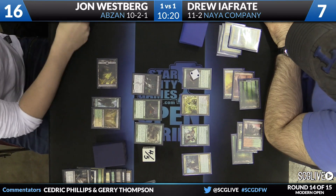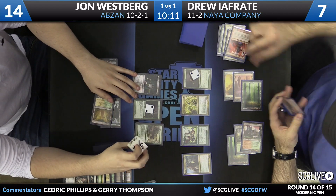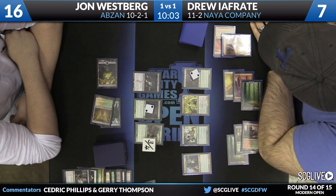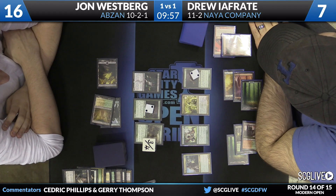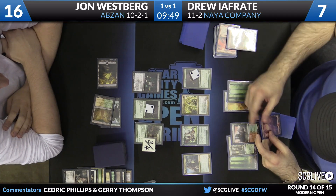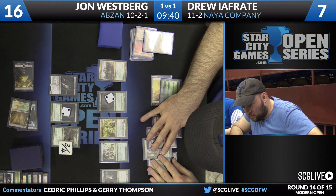Westbrook has a Thoughtseize — it took care of another Knight. Now it might be time to eat some stuff with his own Scavenging Ooze. He'll eat Knight and eat Magus of the Moon. Tarmogoyf's a 3/4. Passing. This is one of those matchups where you'd really like to see Lingering Souls — if you're Jon, Lingering Souls is kind of the breaker. Get to the skies because the ground is so gummed up. There's Collected Company. Jon did his best, tried to turn that corner, get a little aggressive.